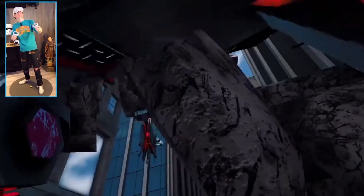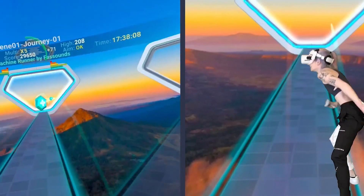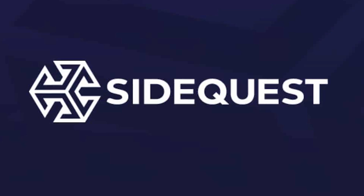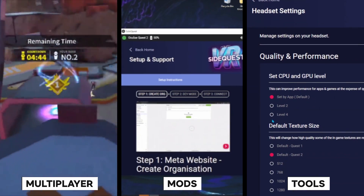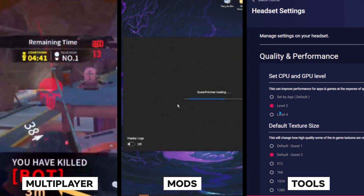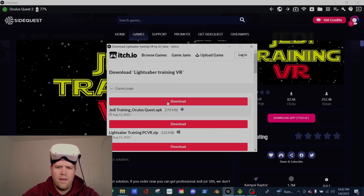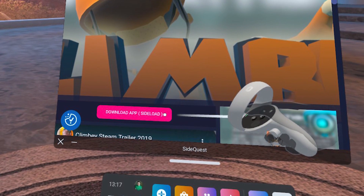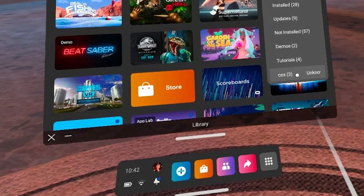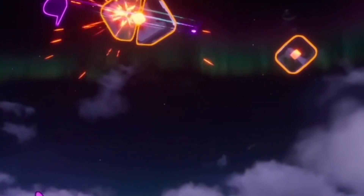They've been a staple of the VR community ever since. Every month, over 2 million people come together on SideQuest to check out the latest and greatest in VR content — from experimental titles to helping developers get their games just right through playtesting. With SideQuest, you have access to a whole library of content, including multiplayer games, mods, and tools that the official Quest store doesn't always allow, all thanks to a process called sideloading. SideQuest remains the fastest way to get your hands on new and exciting apps.